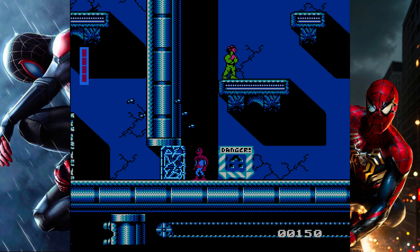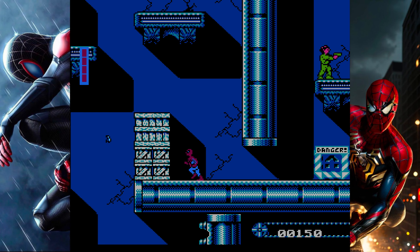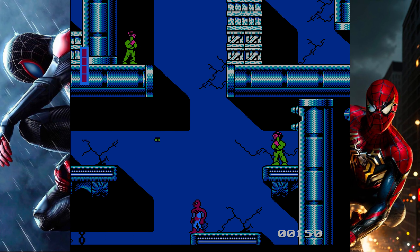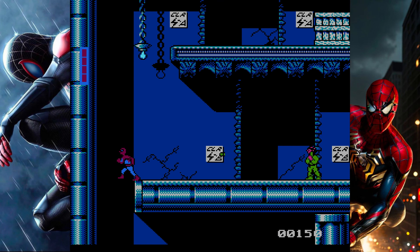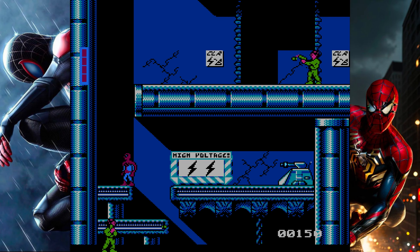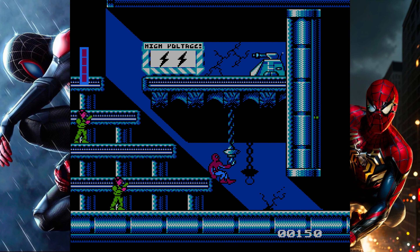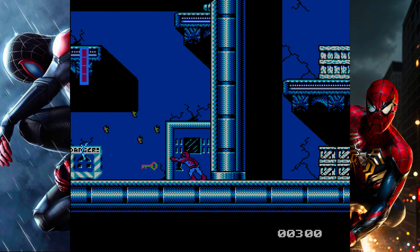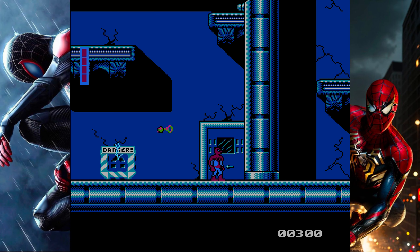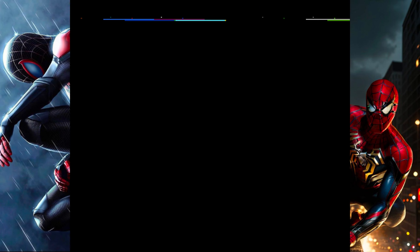In comparison to the NES version, the Sega Master System version is easier, as certain items were moved to easier places to find. Some enemies are taken out, some jumps are redesigned to be easier, and Dr. Octopus and Mysterio now only have one health bar, versus the NES version where they would regenerate a few times before being defeated, among a few other changes.